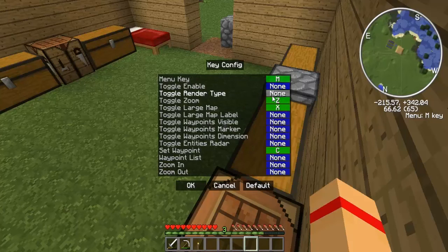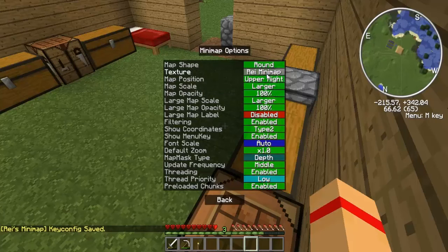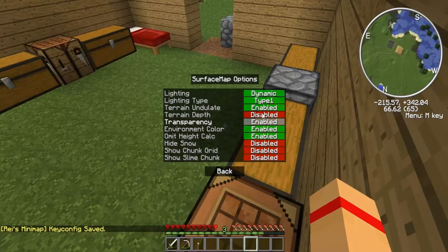Key config — nope, not key config. Mini-map options. How big is it? No, it's not that. Where is it? Let me try to see the size of it. Ah, I'll fix it later.